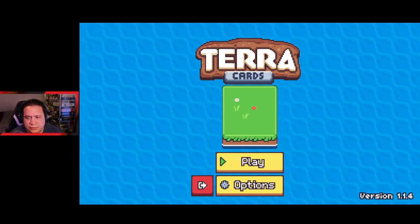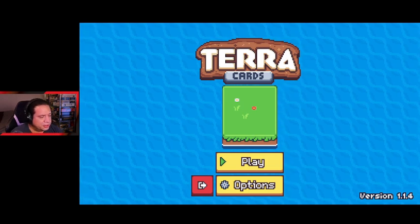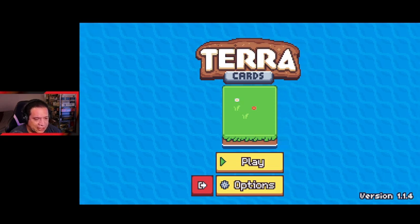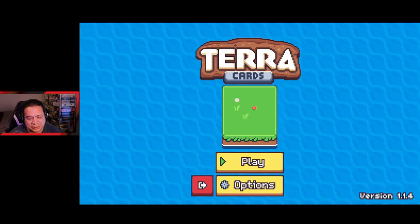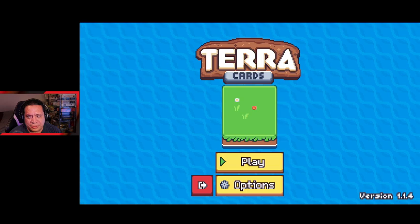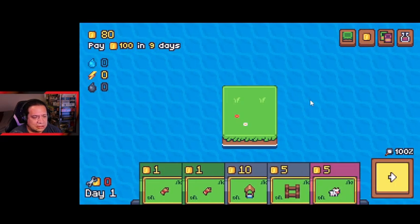All right, here I am again. Let's do a run — I don't know what I'm going to do yet. It's very tempting to go back to what I know does really well, and that's yogurt. The yogurt cow thing is amazing, we might do that again. Let's start and we'll just take a look.